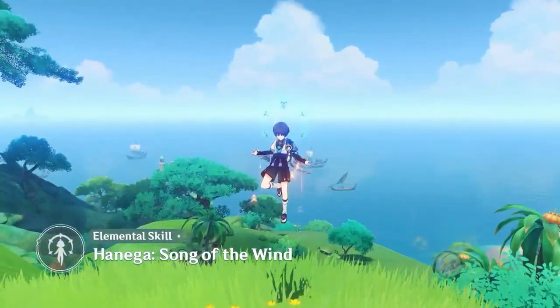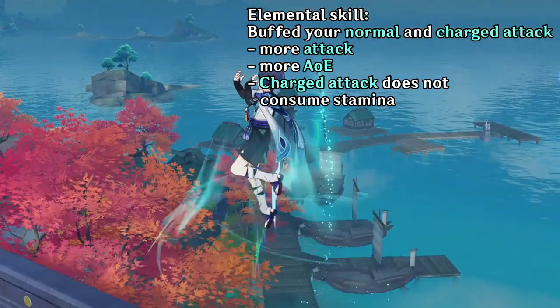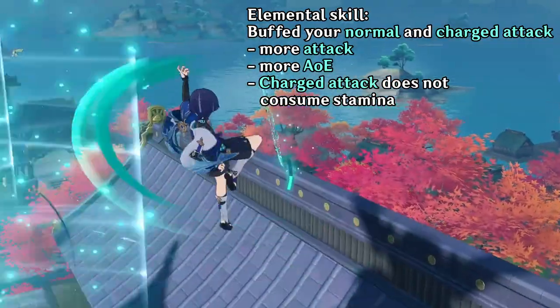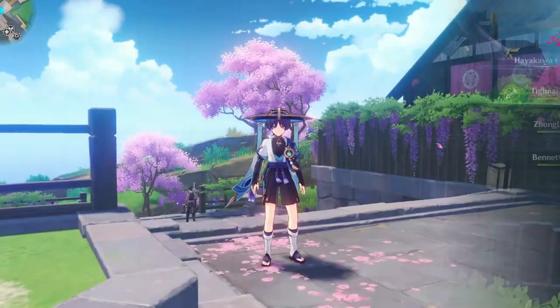But all of that is meant to be used while your elemental skill is activated. When you activate your skill, Wanderer's normal attack and charge attack get buffed — it will deal more damage, have larger AOE, and not consume stamina when doing charge attacks.